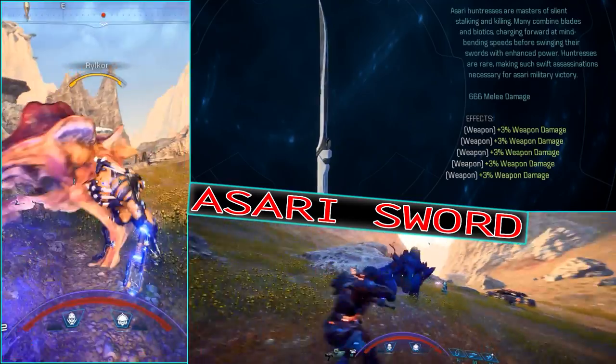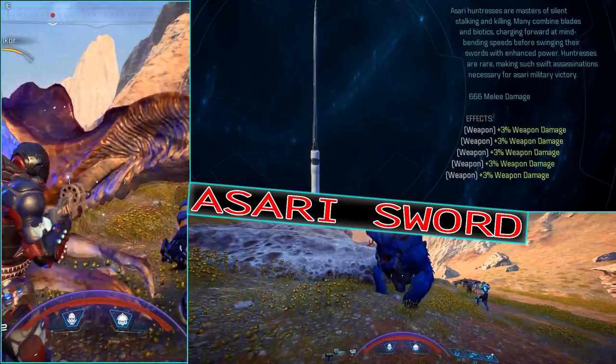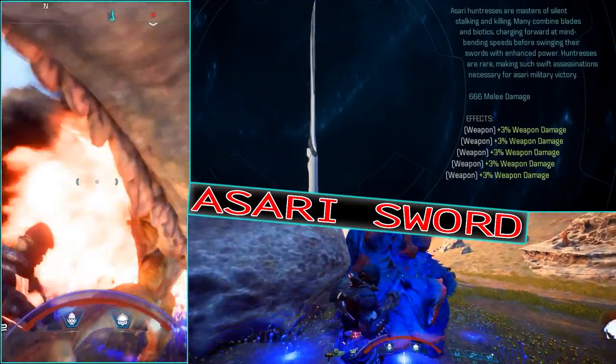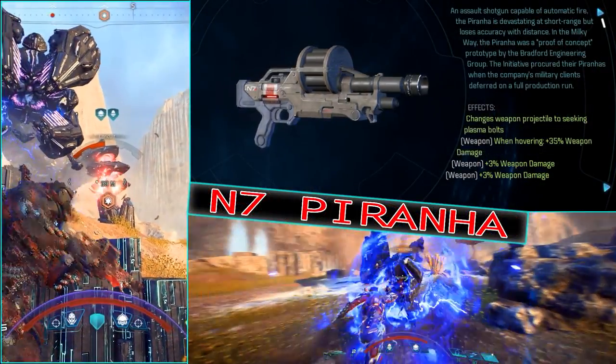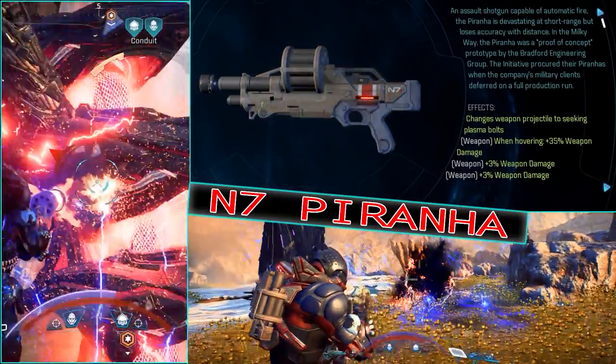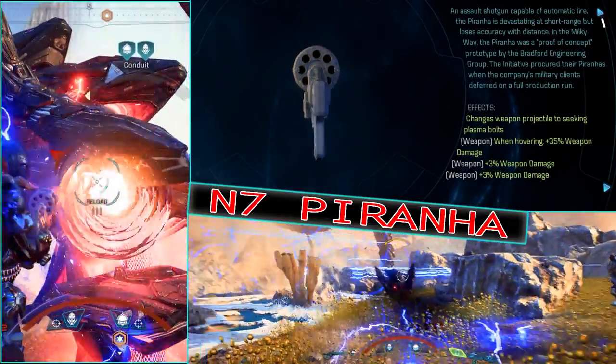Your melee weapon should be the Asari Sword filled with kinetic coils; others such as the Remnant Cryo Gauntlet are also acceptable. The Architect weapon is the Piranha with the Seeking Plasma System, Aero Performance Optimizer and kinetic cores to fill, with barrel and receiver for mods.